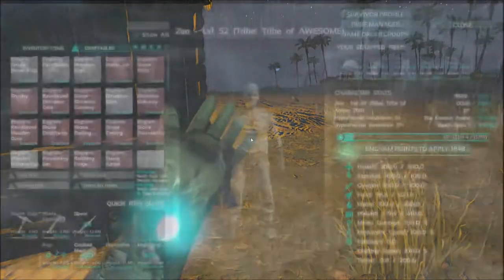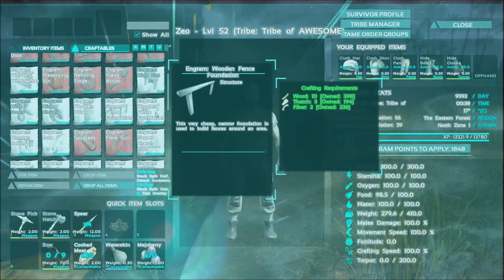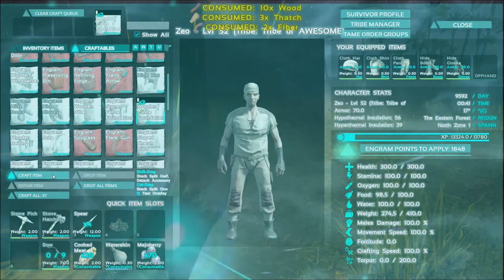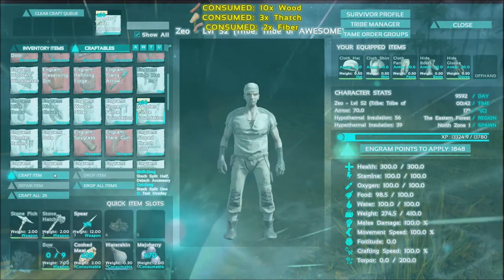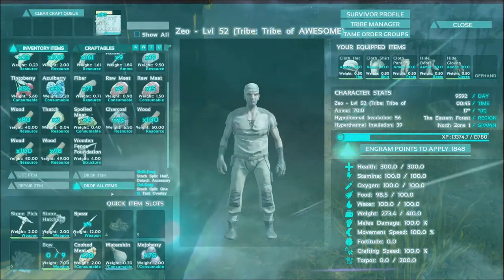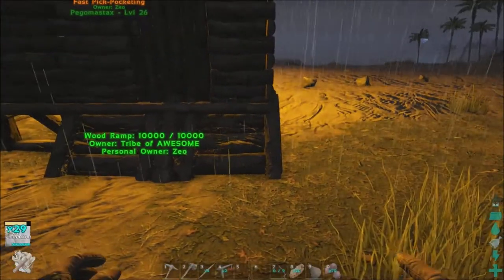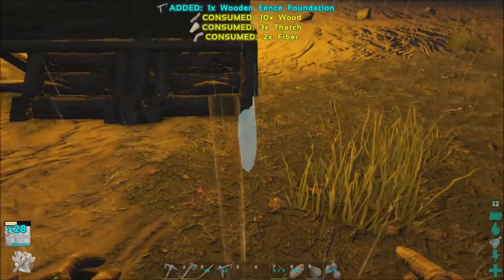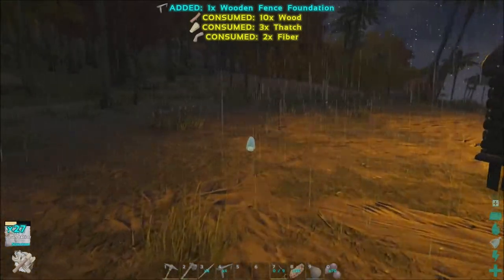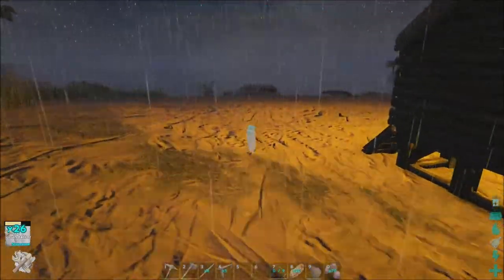I'm going to put down some fence foundations and stuff so I need to craft some up. Oh it's so bright again. Let's see if I can find wood fence foundations. I'll go with 30 for now - I don't know if I'll need 39, I probably will because that's usually how it works. I'm gonna put that and then we'll just start right outside the door here. Actually, I kind of want to have an area over to this side so I think I'll start over here.